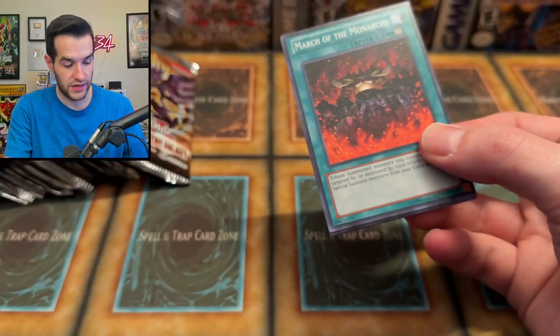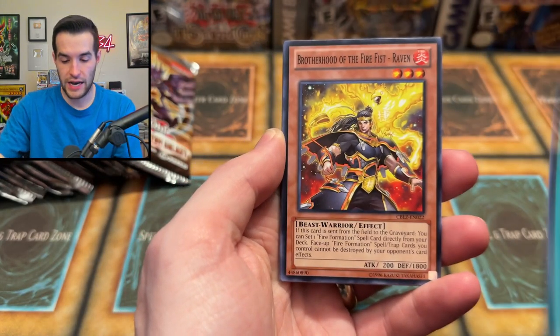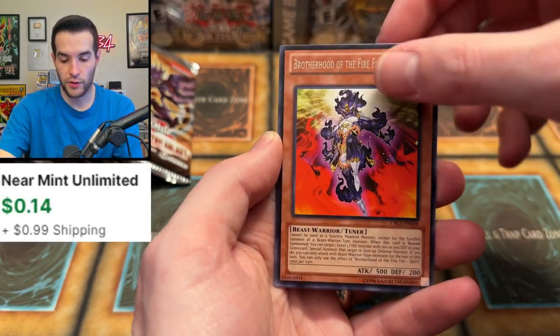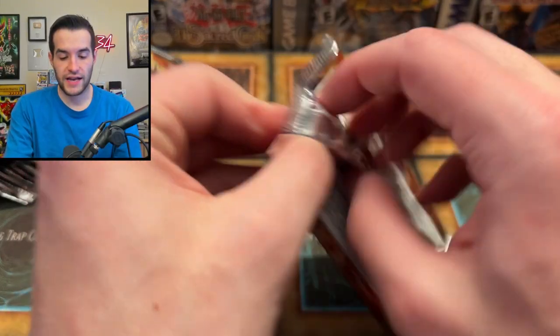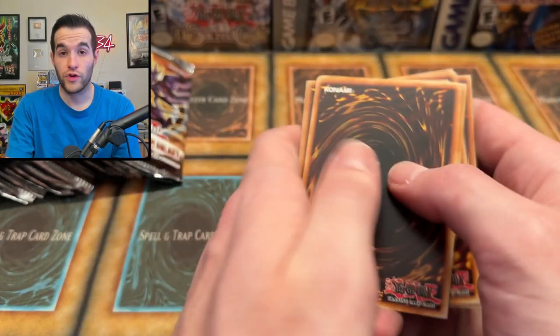Cosmo Blazer — let's pull the cover card because even an Ultra Rare here is money. We have Hazy Pillar, Brotherhood of the Fire Fist Raven, After the Storm, March of the Monarchs, Hawk, Tenki, Leotard, Brotherhood of the Fire Fist Spirit, and Drac Impact. Seems like a lot of Drac Impact cards. Lord of Tachyon Galaxy — we got the cover card already in Ultra Rare, now let's pull it in Ghost Rare and Ultimate Rare. Why not? We have Mind Drain — I might actually need that for my binder.